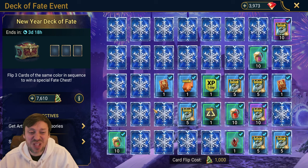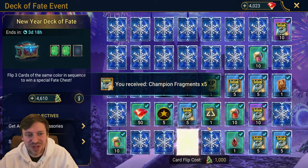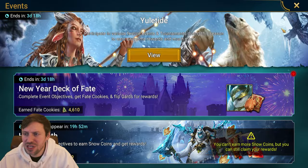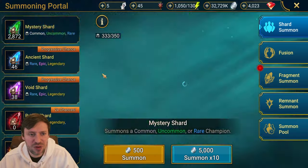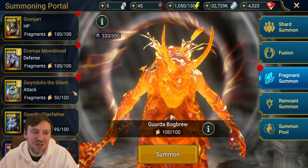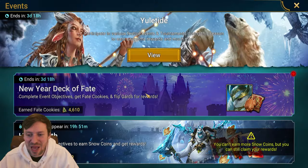Two Legendary Skill Tomes, and we picked up 750 energy — awesome, that's what you want. We've got both the skill tomes, that's all we really need. I'm not sure how far we are off getting Gwendolyn — let's check. No, not even close. Alright, let's just hop back in.